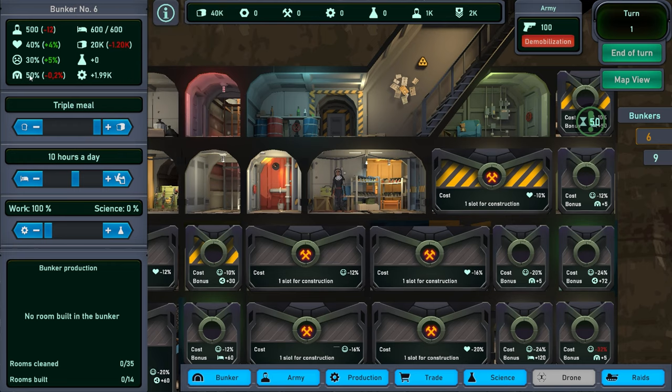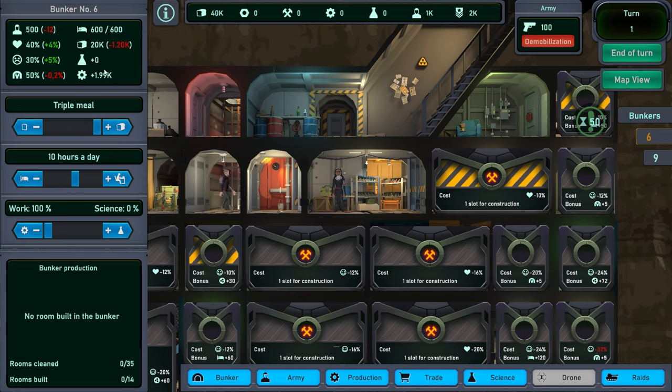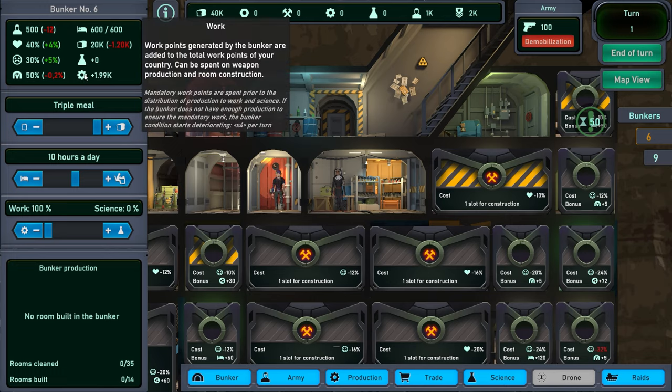You have your bunker condition — that's the condition of the bunker and how it is able to defend against people. Also, if people are constantly fixing it, it doesn't allow them to work. You got your research points and here's your work points from before.